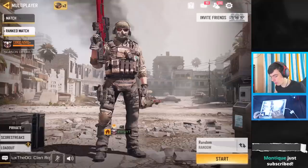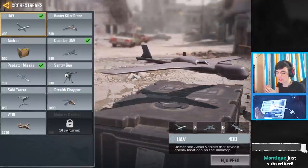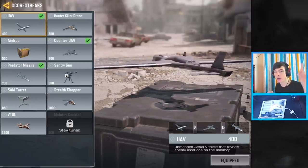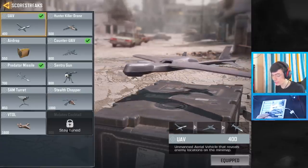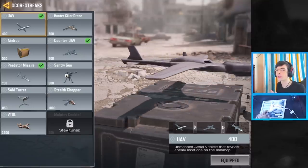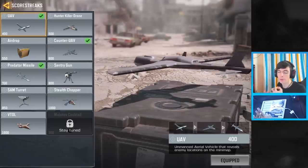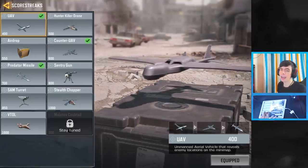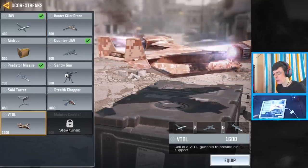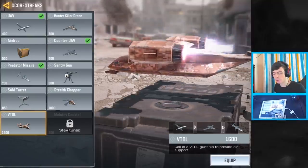I also use Counter UAV sometimes — it's really good because it blocks their UAV. If you shoot a gun that's not silenced, you actually come up as a red dot on the enemy UAV, and Counter UAV stops that from happening. Sometimes Predator is really, really good too — great for Domination or Search and Destroy if you want to get enemies off a bomb or flag. I actually use VTOL over Counter UAV, but I feel Counter UAV would be better for most players.